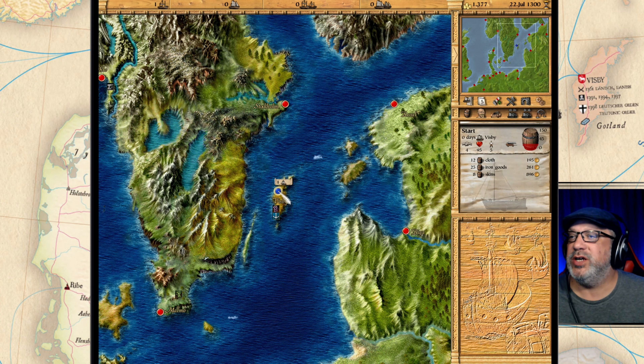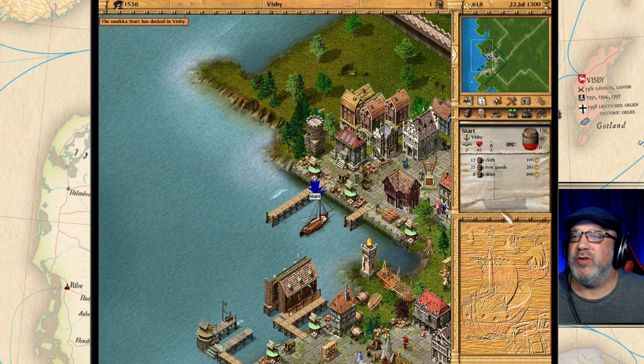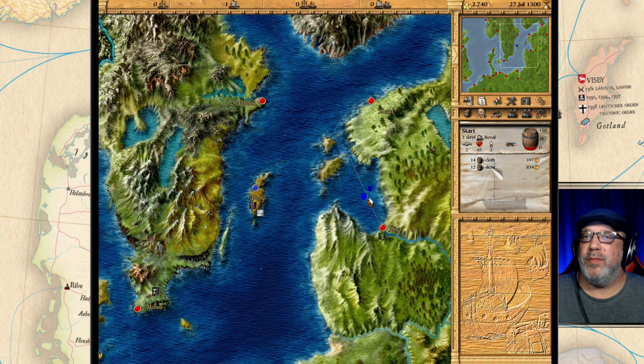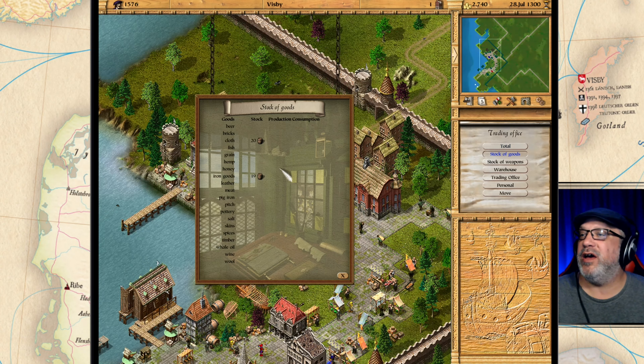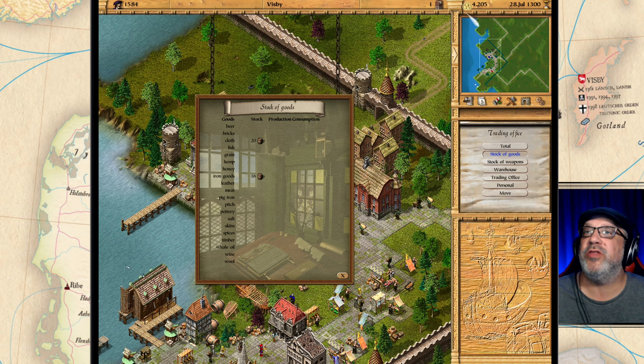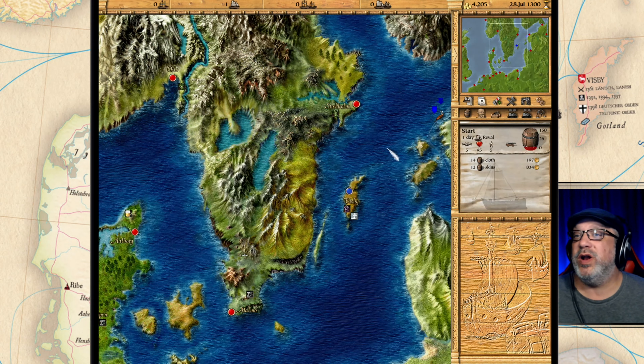We're almost ready to buy another ship if we can sell all of this stuff. I'll continue trading. In Riga we bought some more skins and I still have 14 cloth in the hold. Heading over to Reval to see if we can unload some goods in Visby. We still have a stockpile of 19 and another stockpile of 20 cloth waiting, and we have 4,000 gold — our wealth is still going up.